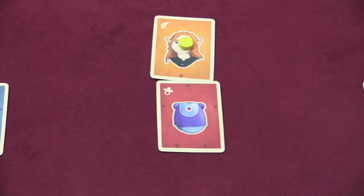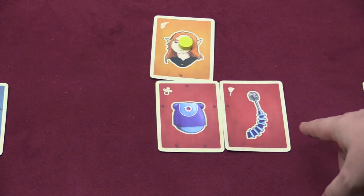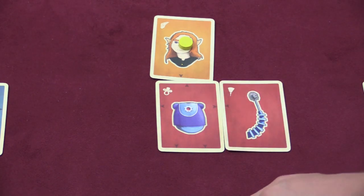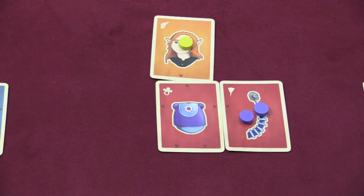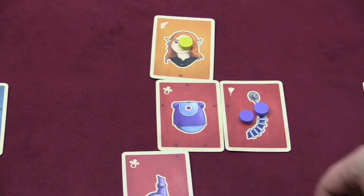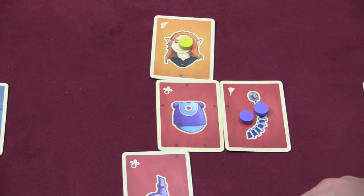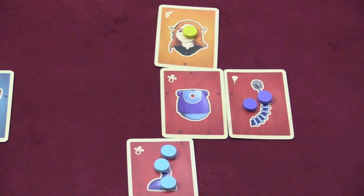Now let's say I stick this arm here on the robot. This is a red card, so it's a robotic type card, but the symbol doesn't match — this isn't the baby one. So if I was the purple player and I put this out, I would get two tokens on this one. Then let's say someone else decided to add a different body part — this leg here. This one matches the color and it matches the symbol, so this person, the blue player, would put three tokens on that, because they matched it perfectly.